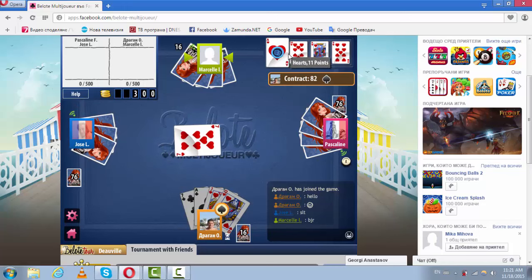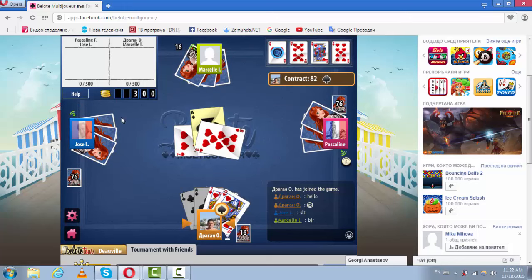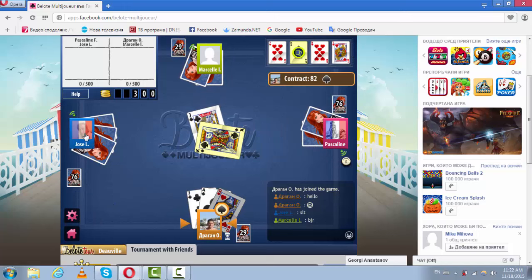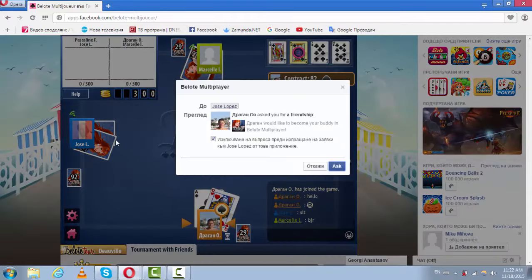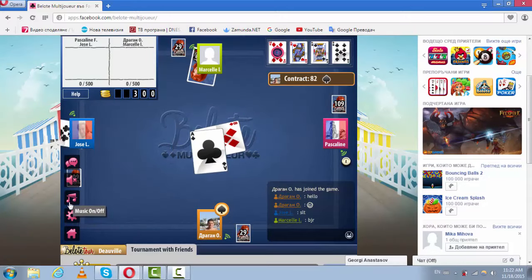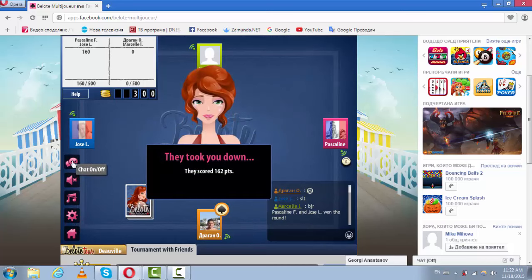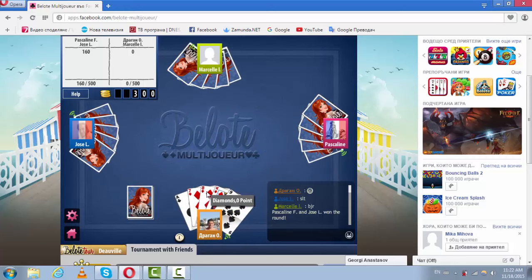There is also an option where you can see the last hand which has been played. You can't send presents to people in-game, but you can certainly add them as a friend. They've got a little settings box to turn the music off, sound, or just the chat. When you lose, Lily comes and tells you that you're a loser, which is something I don't like.